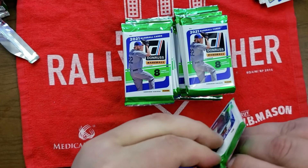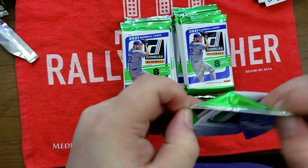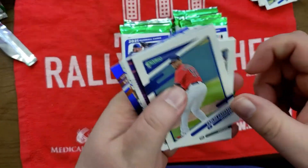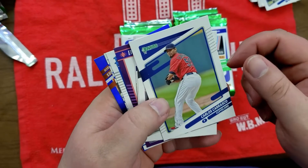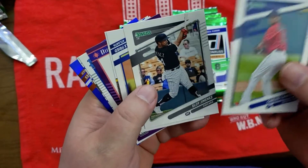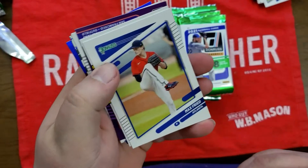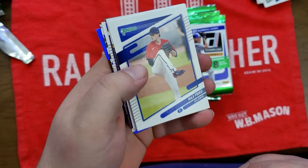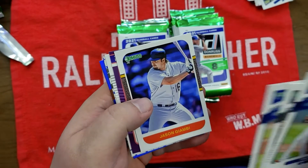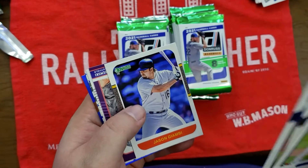Still looking for our relic. We got Carlos Carrasco — no longer with my Cleveland Indians. Eloy Jimenez, good cat, I think he's gonna have a big year. Max Fried. Jason Giambi — played for the Indians for a brief moment, hit a homer against the White Sox.